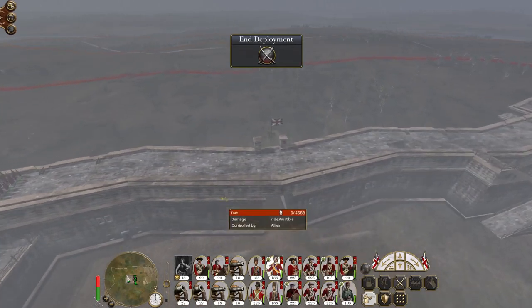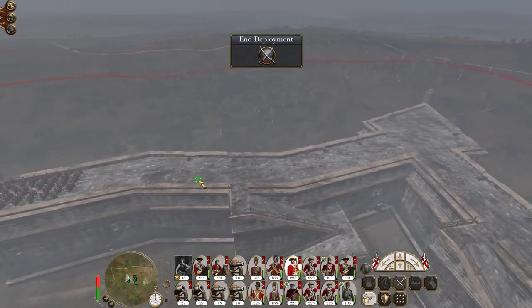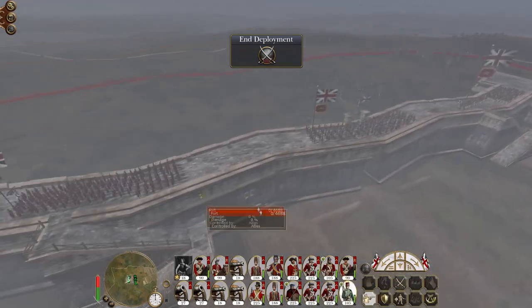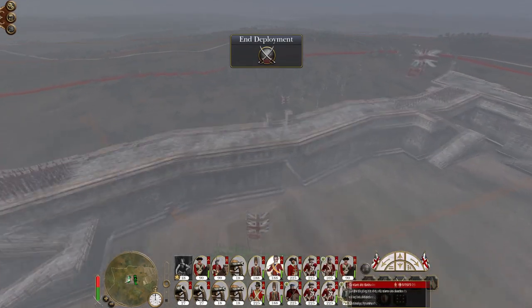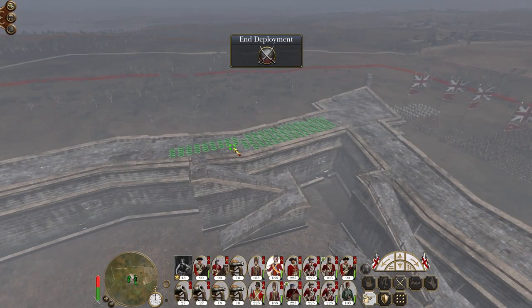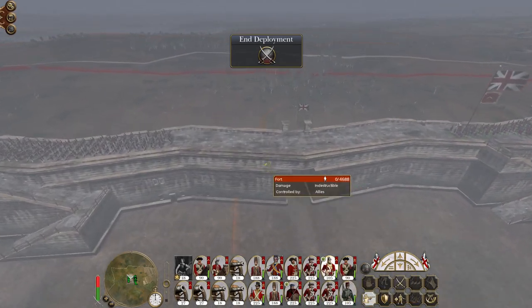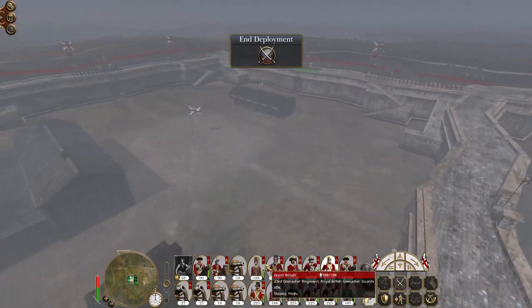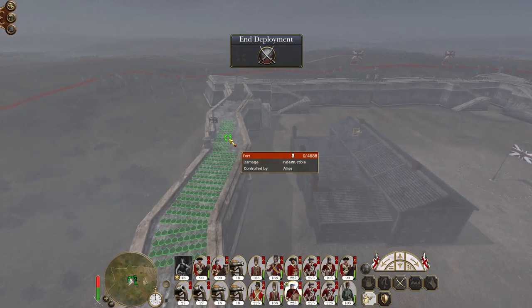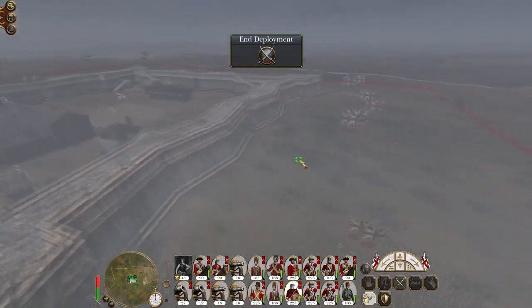Let's just dump troops on the wall - we don't really have to focus too much on where we're putting them, although I'm going to put my light infantry over the gate because they do some good work there and they don't seem to get attacked as often. Let's put a clansmen unit up here as well - good stuff.